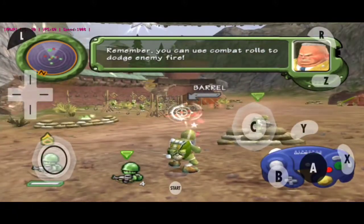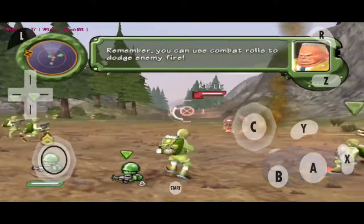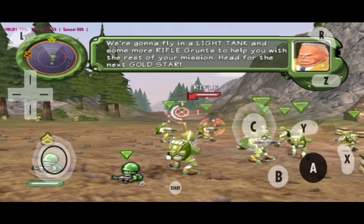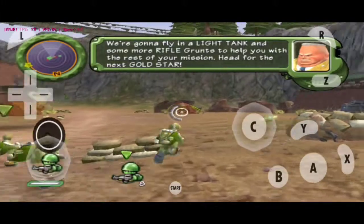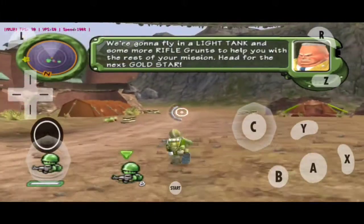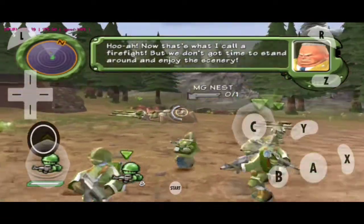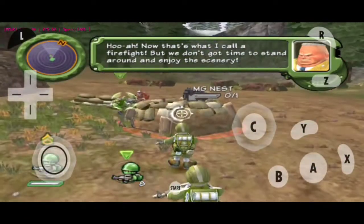Remember, you can use combat rolls to dodge enemy fire. We're gonna fly in a light tank and some more rifle trucks to help you with the rest of your mission. Head for the next Gold Star. Now that's what I call a firefight, but we don't got time to stand around and enjoy the scenery.